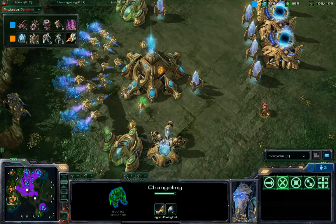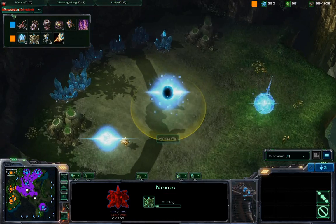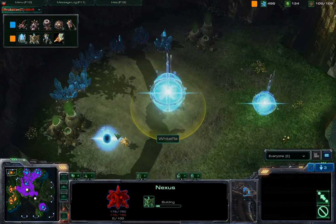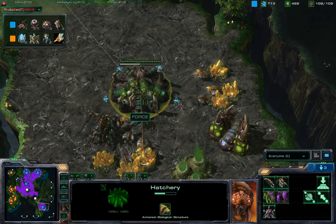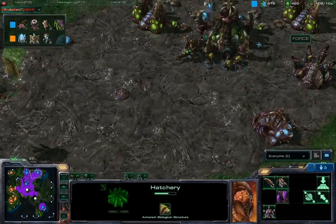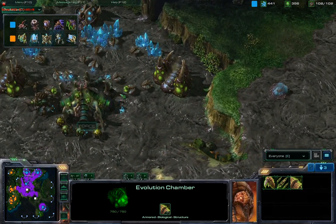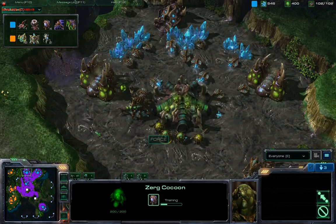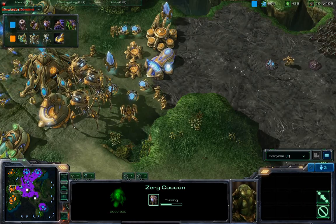Did not see it coming whatsoever. But White Robb, being a sneaky guy himself, manages to drop a probe off at the top left, gets a base up and running there. But it's not going to be able to compete over here. It looks like we are going to start seeing hydras being made, as well as a spire. Now if we see an infestation pit, that may actually end up being broodlords, but I think he's going to use it for corruptors more than anything else, as that's going to defend against Colossus really well.